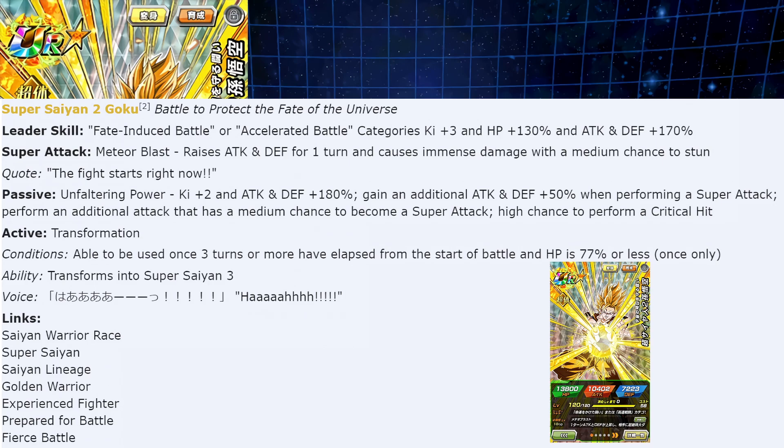The super attack, Meteor Blast, raises attack and defense for one turn and causes immense damage with a medium chance of stun — nice addition. The passive skill pre-transformation: Ki +2, attack and defense +180. Then gain an additional attack and defense +50 when performing a super attack — that's calculated separately, so it's way more than a 230 boost total. It also performs an additional attack with a medium chance to become a super attack and a high chance to perform a critical hit.